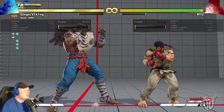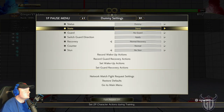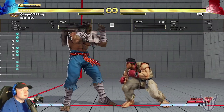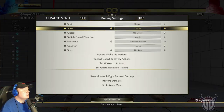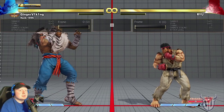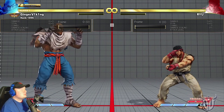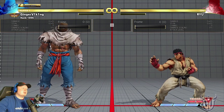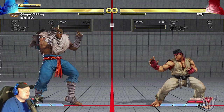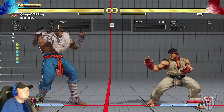Stand Light Punch doesn't have the same effect — at further ranges the button will whiff, but if you get close it'll still hit. This button is mostly used as a meaty starter because it's very plus on block. You'll often see Sagat players do Stand Light Punch into Stand Medium Punch because that's a really good frame trap — a very plus button into another very plus button. That's something Sagat has that is very good.